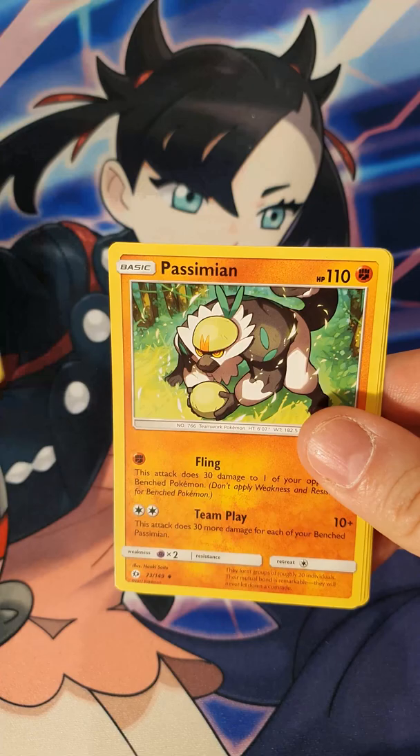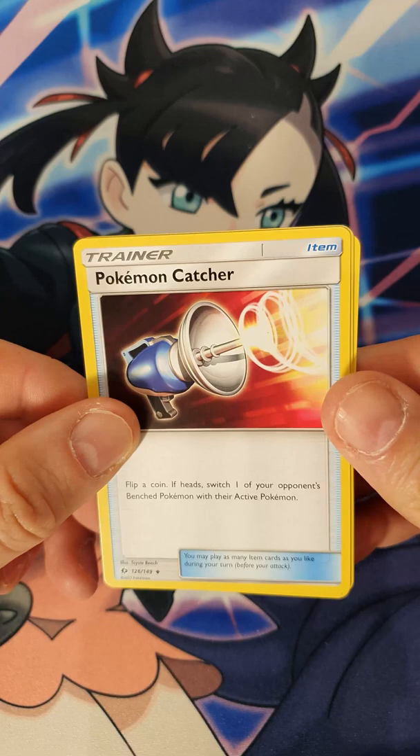a Cutieflour Fairy, a Dratini still on the old Dragon variety, a Passimian — I think that's how you say it.